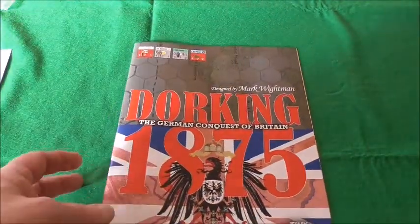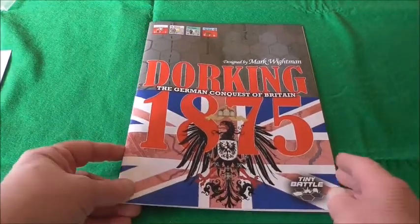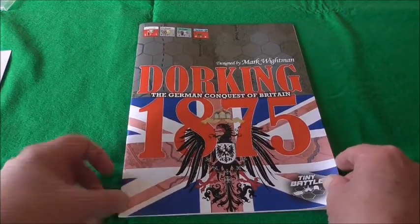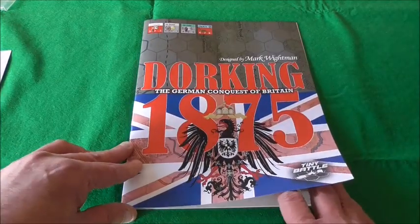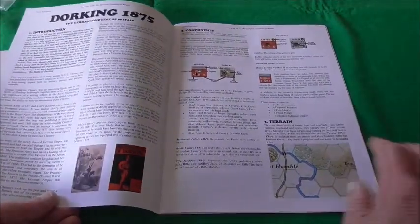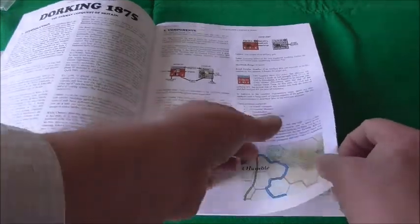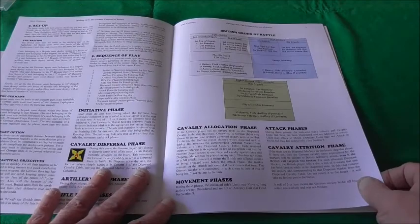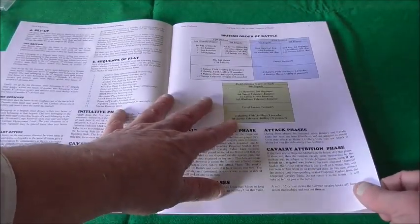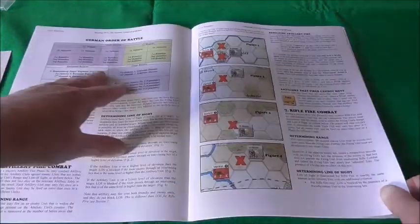Let's start with the rulebook. Now it's a proper decent rulebook. I think this may have been a magazine game originally — I'm not 100% sure. But lovely. Nice big illustrations. Again it's a lovely big font, clear. Lots of colour and charts. British order of battle, German order of battle. Wonderful.